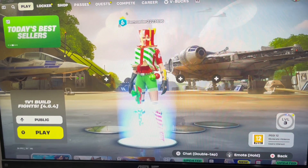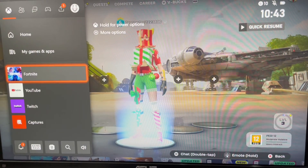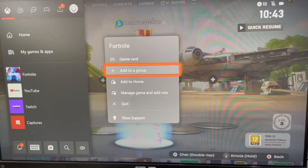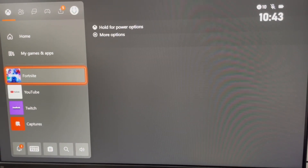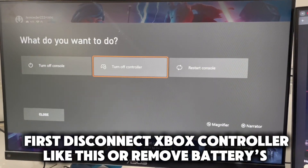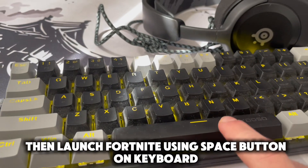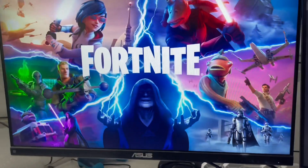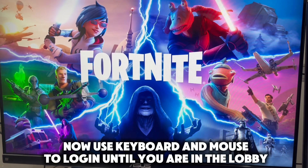Quit Fortnite like this. First, disconnect your Xbox controller like this, or remove the batteries. Then launch Fortnite using the space button on the keyboard. Now use keyboard and mouse to log in until you are in the lobby.